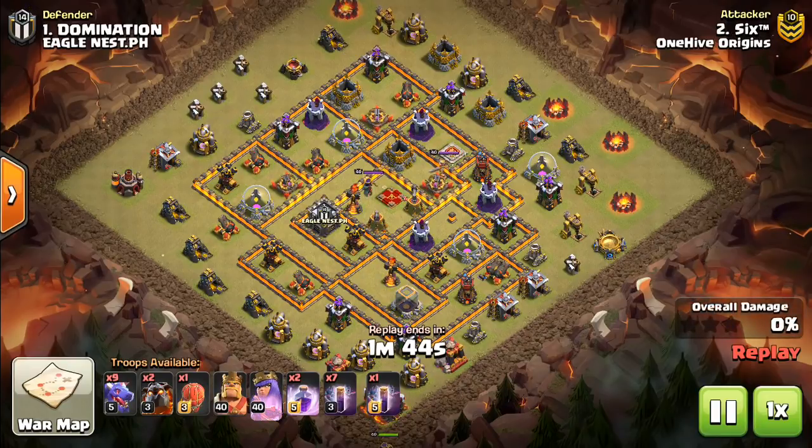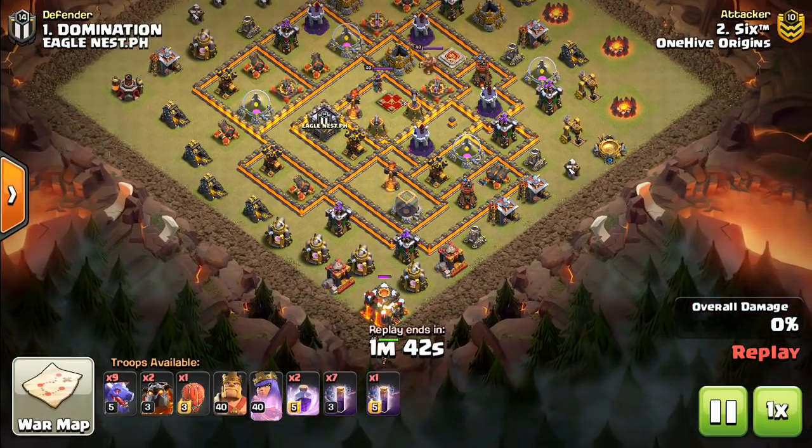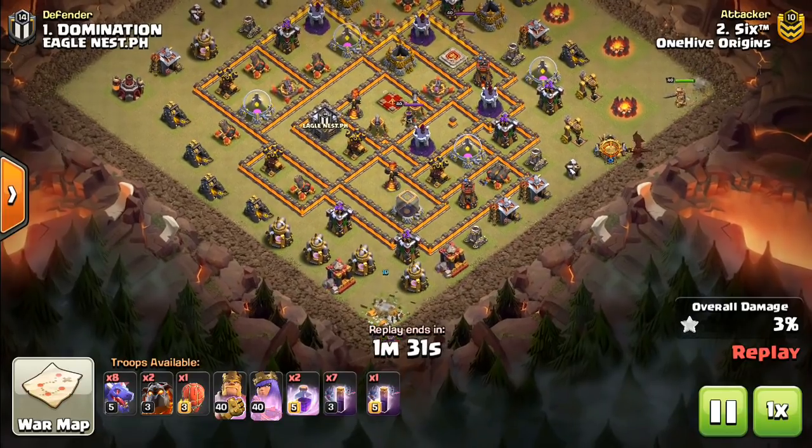Hey guys, what's up? Bisectatron here from OneHiveGazette, here with the next video. Today we're looking at a new attack strategy that works with the bat spell, and even with the stone slammer. It is basically a spam from the air.